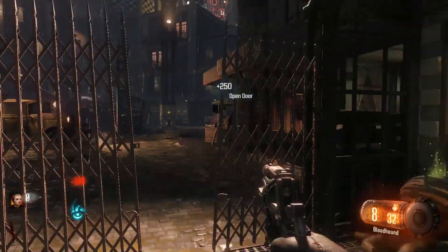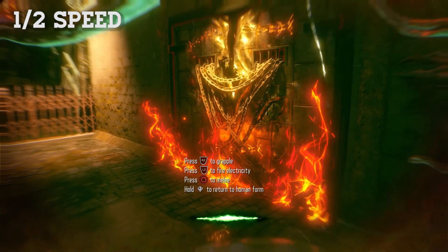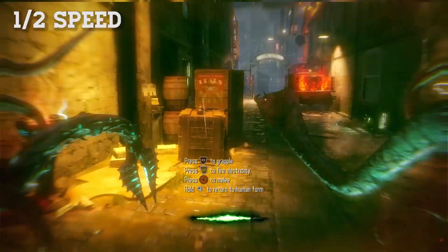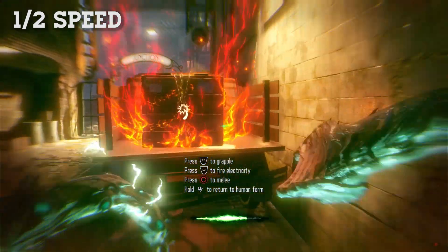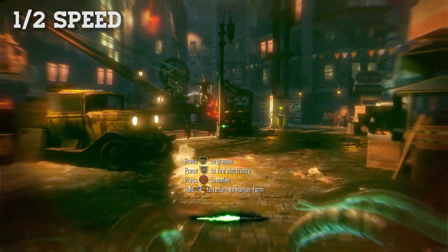Once you've opened up the junction, you can then go back and enter beast mode, quickly turn around and melee the big chained gate door behind you, then turn around again and zap the quick revive perk machine, and then onto the back of the truck — just smash that open so you can get to the summoning key.